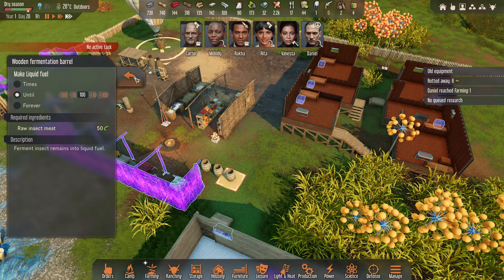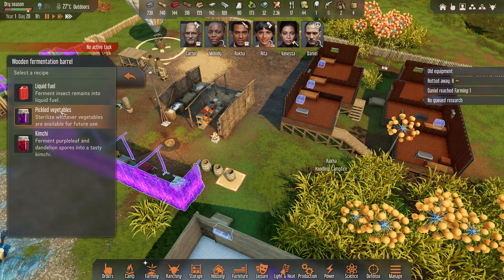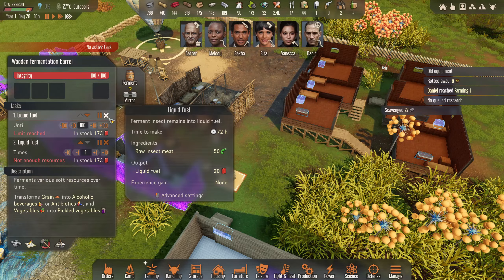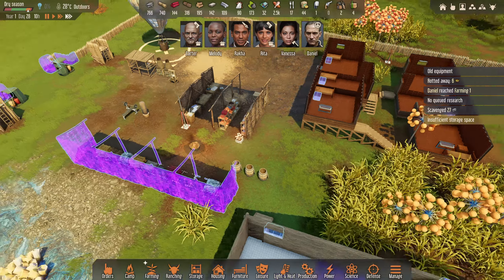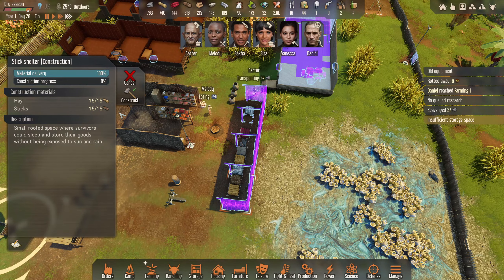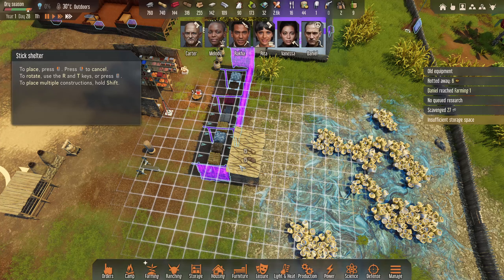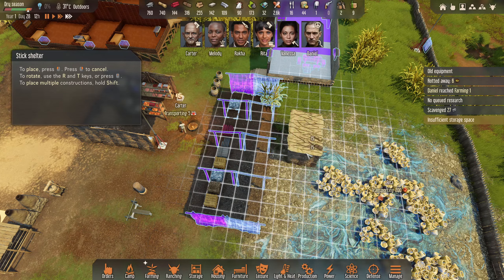Everything does need moving anyway and this is just going to be like a bit of a basic area. Let's start with the instruments in here. We're actually in the dry season now - I think the temperature stays the same, it's just affected slightly differently. Let's move these guys over and slowly shuffle everything there. We'll release this area once we've got storage space as well. Heat pumping is done.